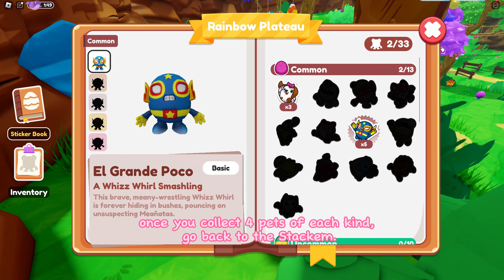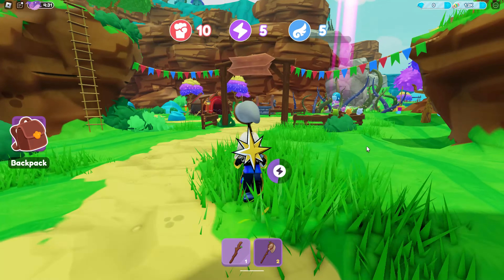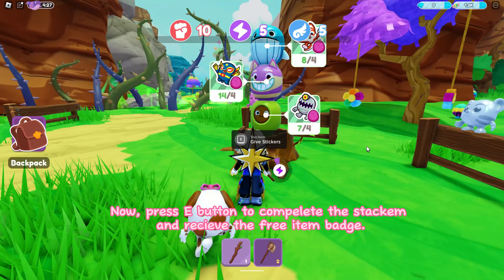Once you collect four pets of each kind, go back to the stackum. Now press the button to complete the stackum and receive the free item badge.